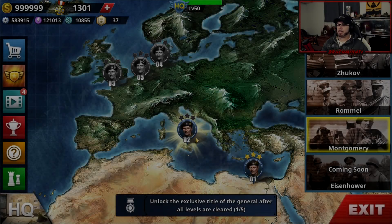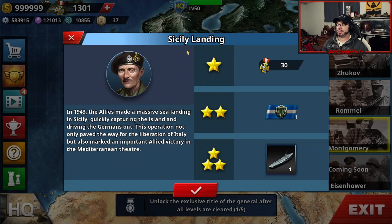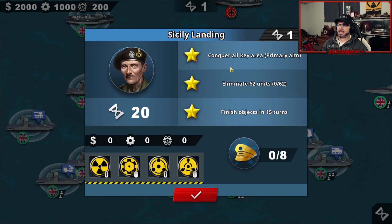We are back with the Montgomery biography — Sicily landing, 1943. The allies made a massive sea landing in Sicily, quickly capturing the island and driving the Germans out. This operation paved the way for the liberation of Italy and marked an important allied victory in the Mediterranean theater. Objectives: conquer all key areas for one star, eliminate 62 units for two star, and finish in 15 turns for three star — eight generals available.